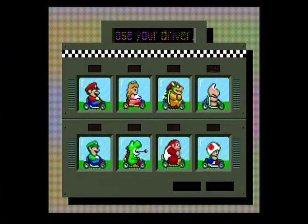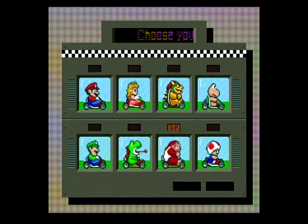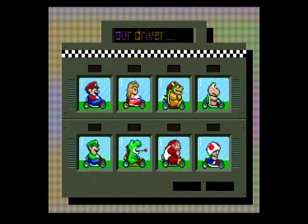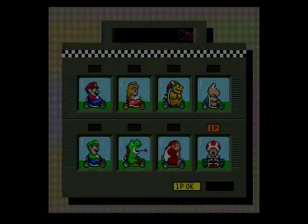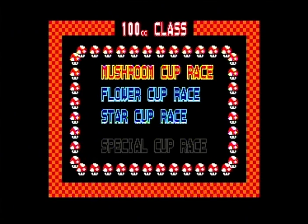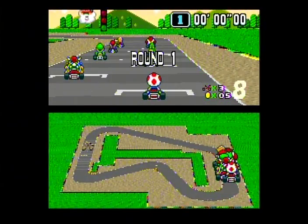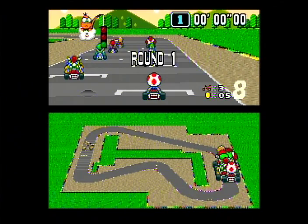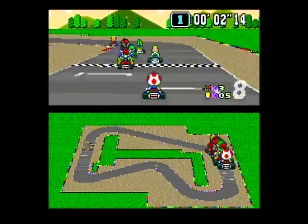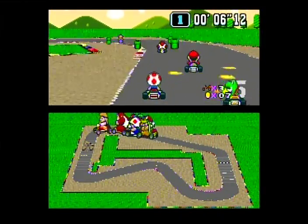I can actually play with Koopa or even the Princess pretty well. We'll stick with the basics for now and come back later with the Princess. The Princess and Yoshi are supposed to be the fastest accelerators, but Toad and Koopa are the slowest. If you're just learning the tracks, they're pretty good for hitting those corners. I think the Princess and Yoshi are the worst when it comes to cornering — they're really slippery.